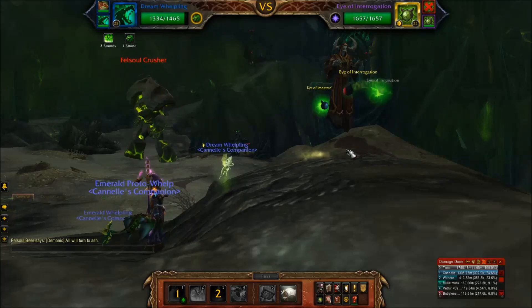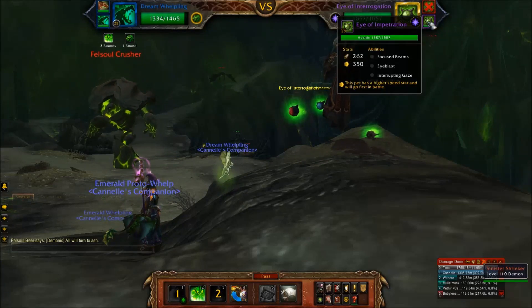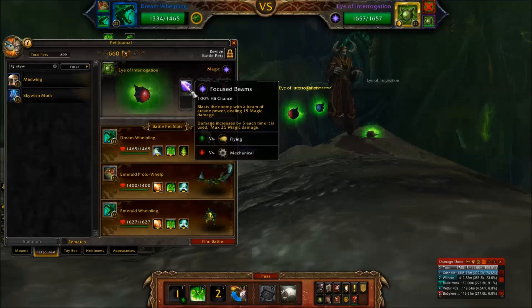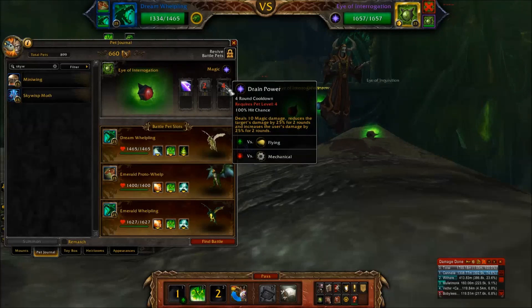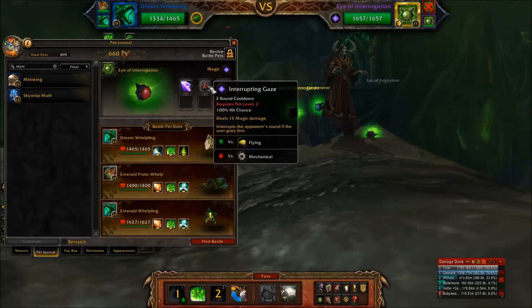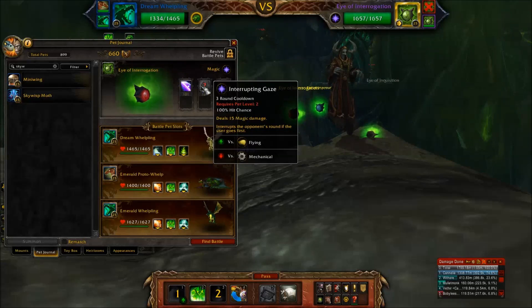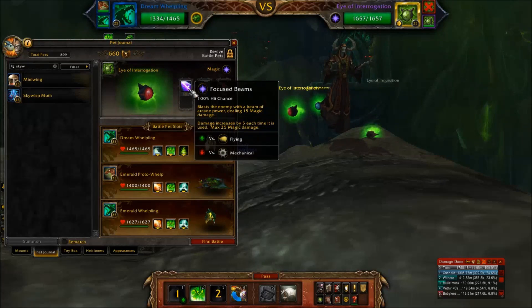Next pet is Eye of Interrogation. He also has Drain Power and Focus Beams — Focus Beams is shared by the last pet as well — as well as Interrupting Gaze. Focus Beams is a magic attack and increases in damage each time it's used, so you better take him out quickly rather than slowly.